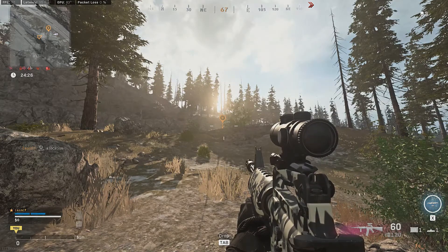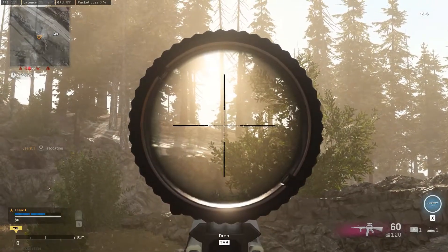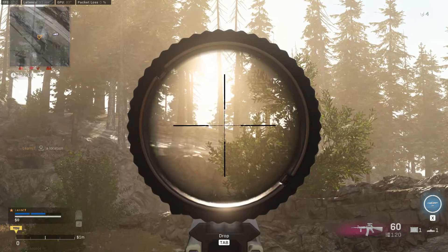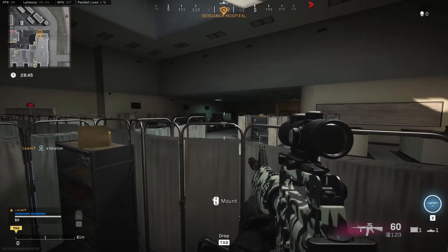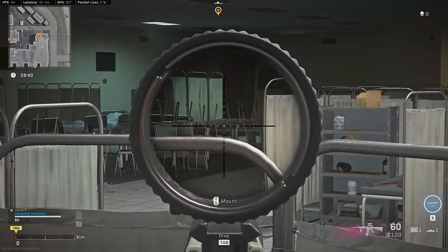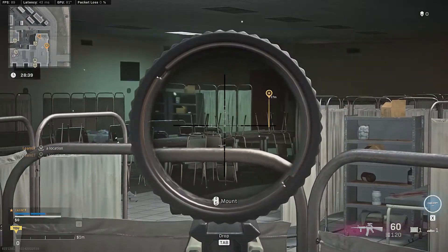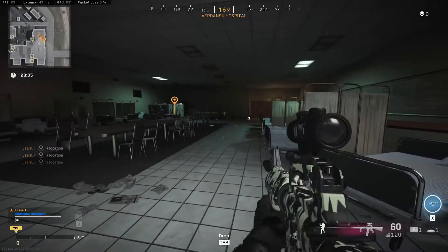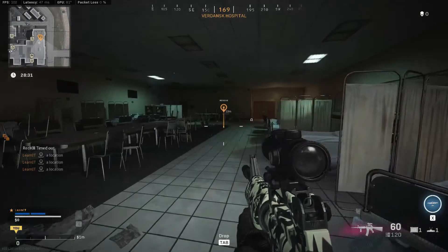Since everybody has a different monitor and different calibration, I encourage you to use the other two filter slots to play around and see what fits best to your screen. If you find the game being too bright, you can turn down the HDR Toning setting or the Exposure. Turning down Blooming also helps with overly bright areas. From my experience, the Shadows need to be turned down as much as possible so that it lightens up the darker areas. You can also try turning down the Highlights for the same reason.